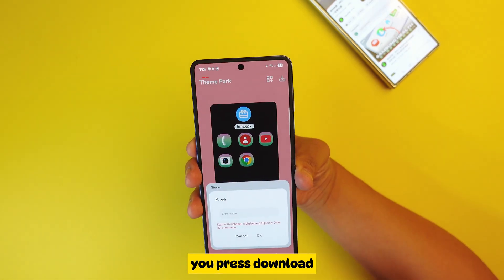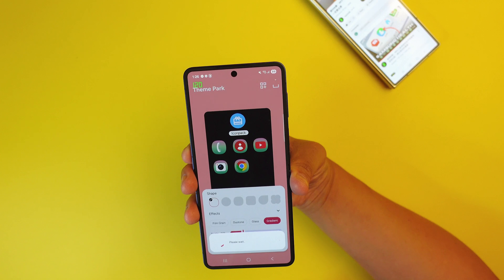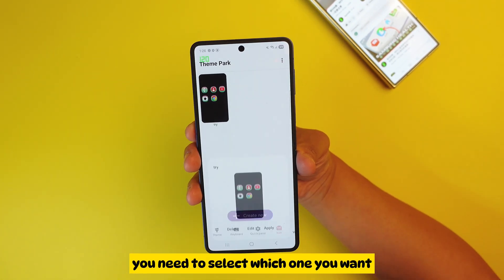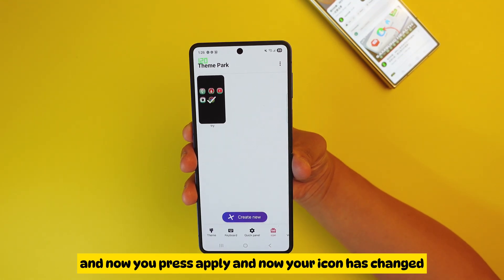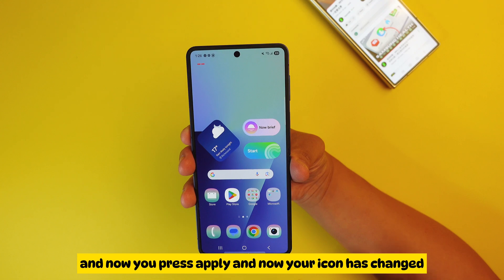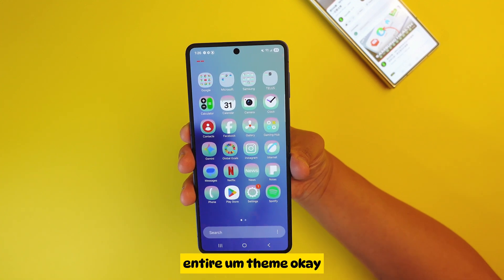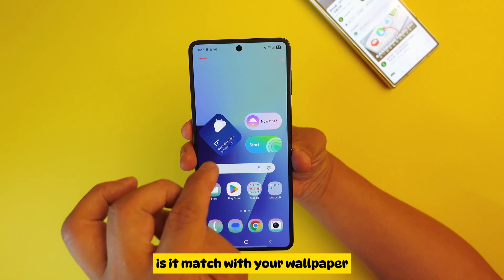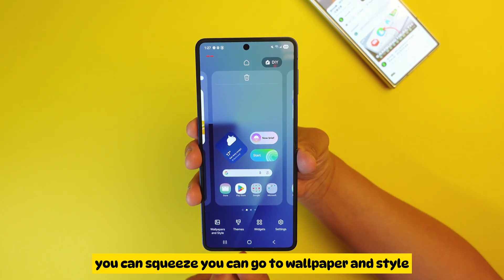When you press down, you need to give it a name — let's say 'I'm trying.' Make sure every time when you finish you select which one you want, then press Apply. Now your icon has changed, as you can see. This is a really good way of customizing your whole entire theme.